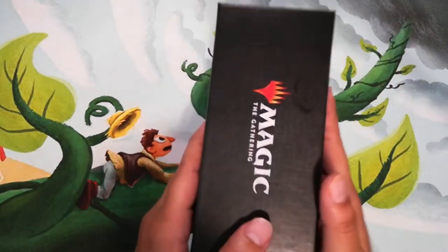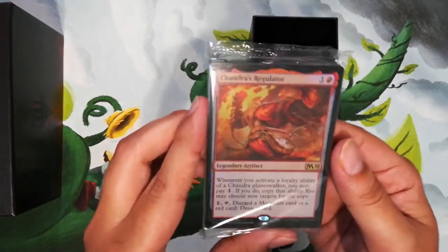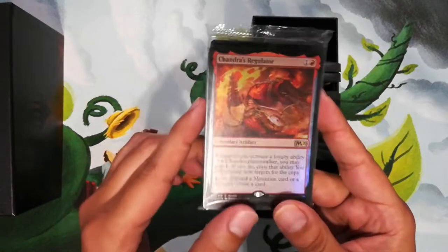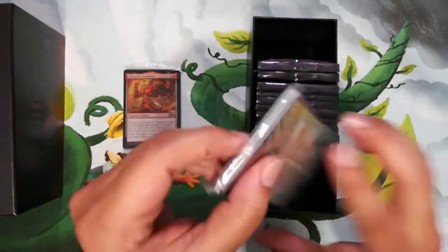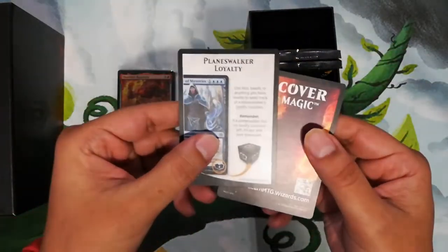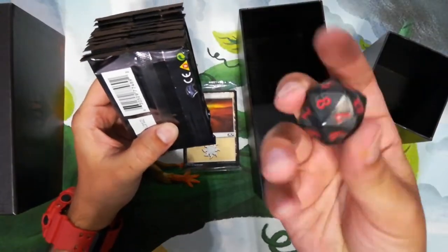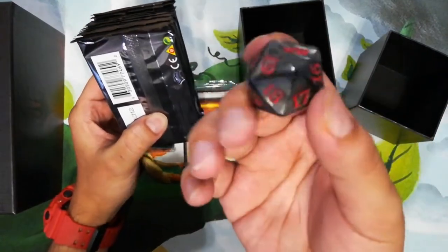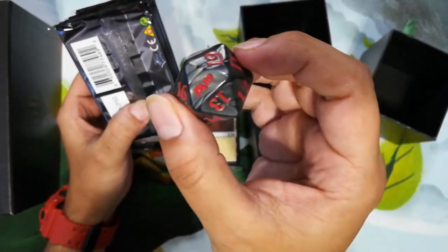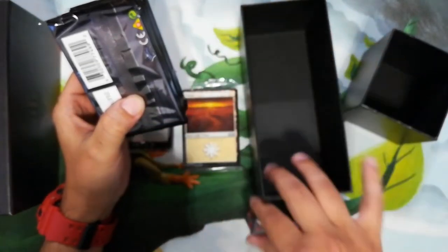Now let's open this up. Here's that Chandra's Regulator — it has a different artwork, which is pretty cool. The basic lands are in the back, the booster packs are here, and here are the two reference cards that show you how to play Magic. And the d20 — this is way bigger than I expected. When they said oversized, they meant it. It's actually much bigger than the previous one.